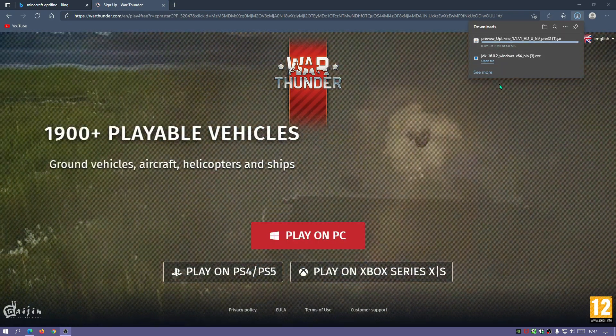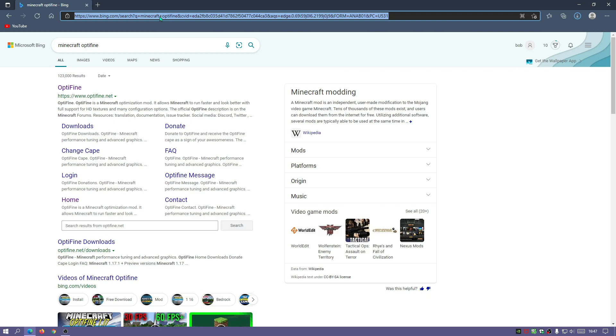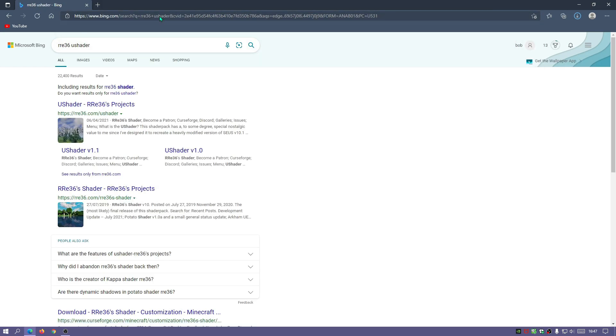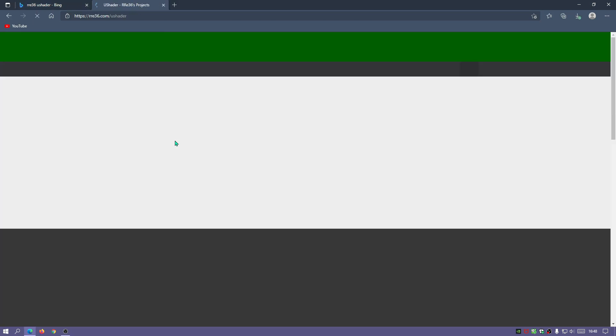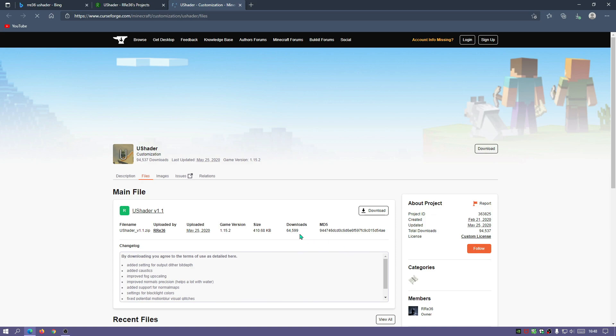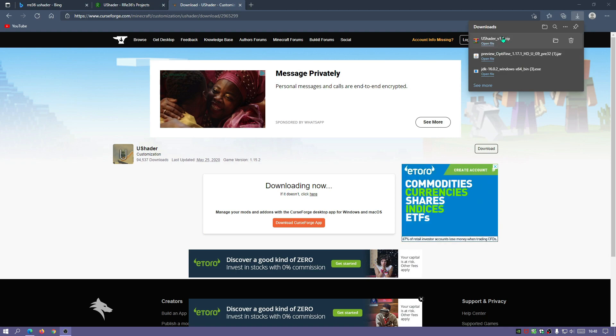OptiFine preview version pre-32 has finished downloading. Now let's download the U Shader pack file for Minecraft Java Edition. In your search bar type rre36 and then U Shader — that should bring up the author's main website at rre36.com/ushader. Click on the download section, which opens a CurseForge link, and download the file. U Shader version 1.1 has now finished downloading. I'll put all these files on the desktop and walk through the installation.